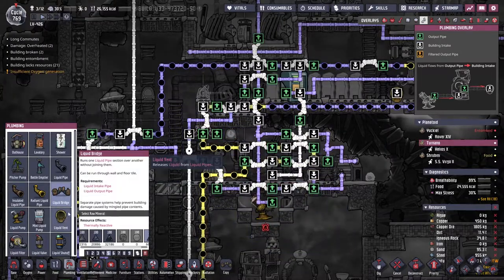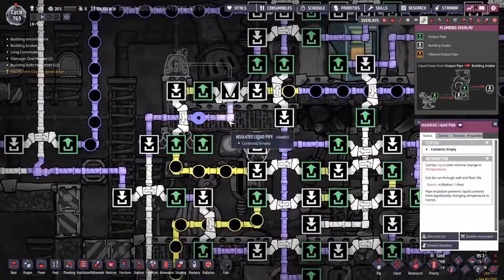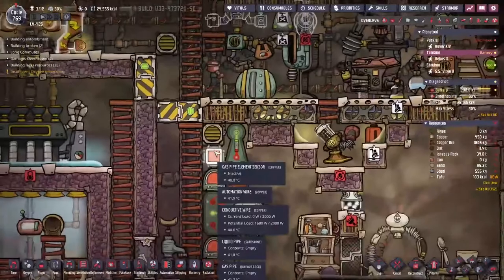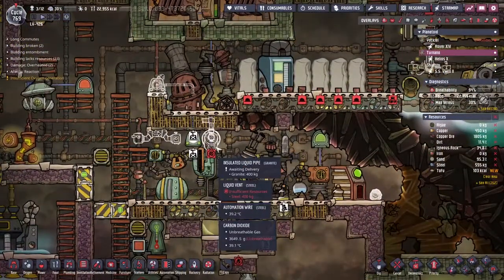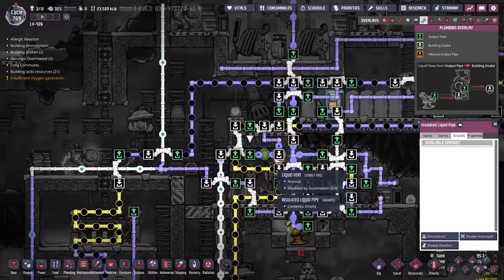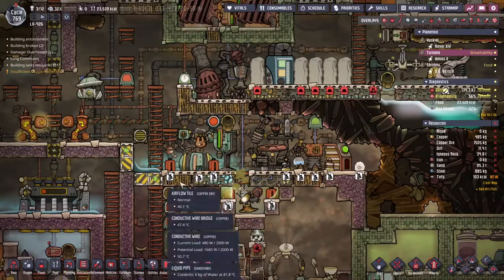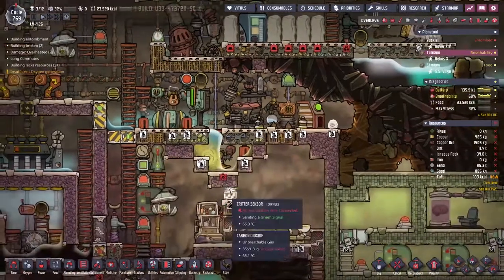I'm going to put a liquid vent over there and a different piece of automation. It will be basically the same as this sensor here — looking to see if crude oil is going through, and if it's not crude oil, we throw it out the side. The last piece of pipe has just gone into place and we should now be dropping water down below. It must just be flowing up and over the pump which can't quite keep up.